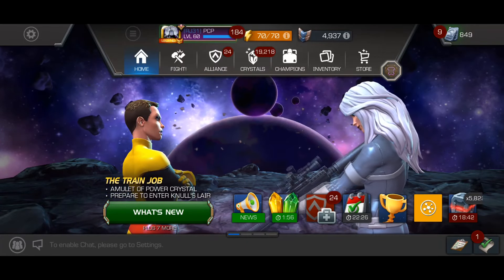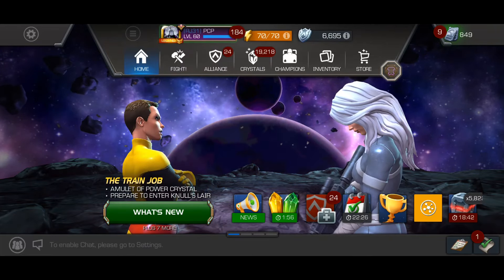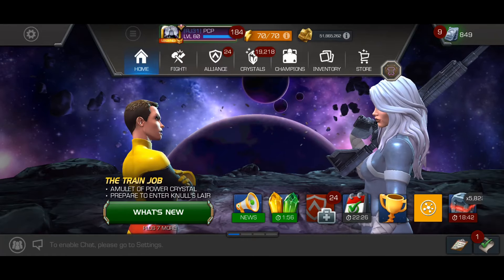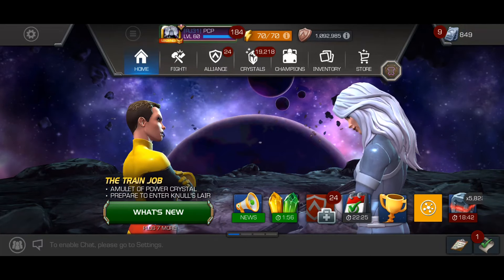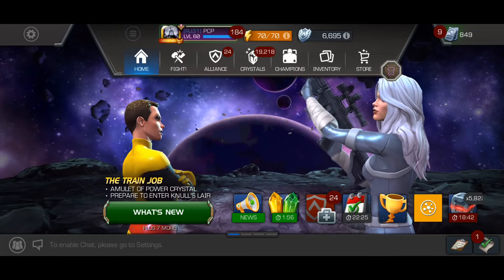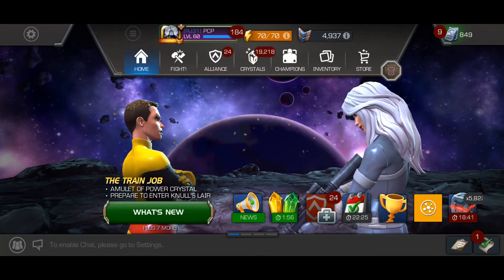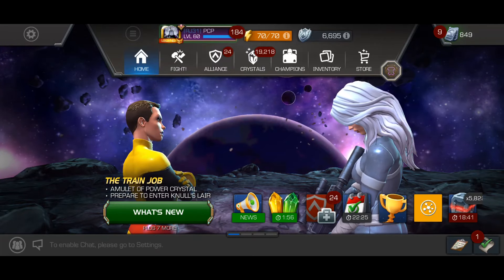Subscribe to the channel for more, and keep your eyes peeled for the Bullseye incursion run video — I recorded like three or four rooms including the final room 25, and it was a joke. You basically barely have to fight; you just press a button. If you're still looking for your Zone 25 run and you have a Bullseye — even rank four six-star or whatever — you can do this. You just have to retry a few times to get the combo. Subscribe, comment, share, like the video — thanks for watching, it's your boy PCP, out. Peace.